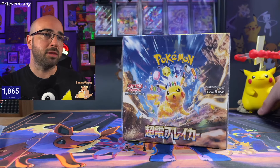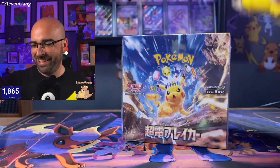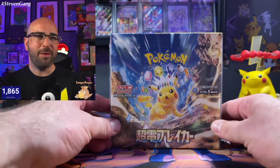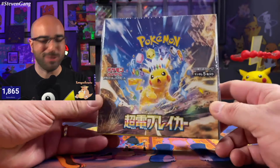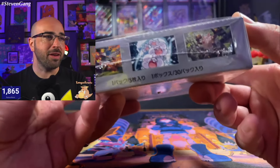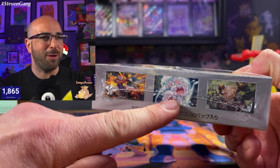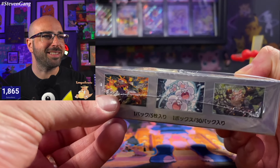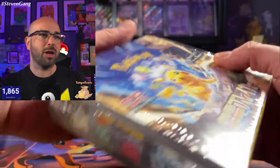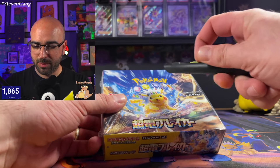Before we get started, we had to have the Pikachu here — a nice figure from the Celebrations Pikachu collection. But here's the box. This is very nice. We've got Love the Mouse Hold, Skeledirge, just some incredible Pokemon on the sides, like they do in every set, showing off some of the cards. It's one of the things I really love about Japanese sets.